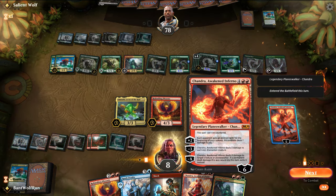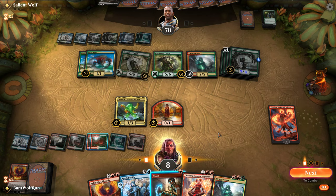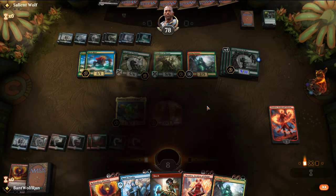We can sweep up a lot of things here, but Wild Growth Walker is an elemental — never mind, I always forget that. So they got us that one. We're going to make the switch — we need Ashiok in this matchup.